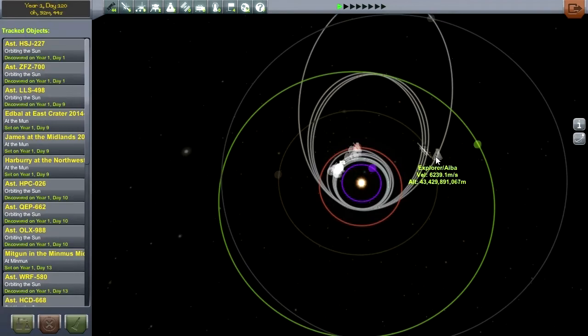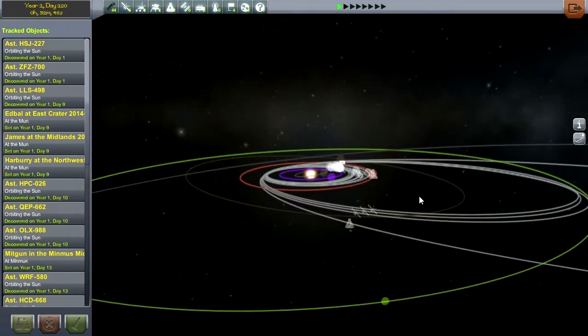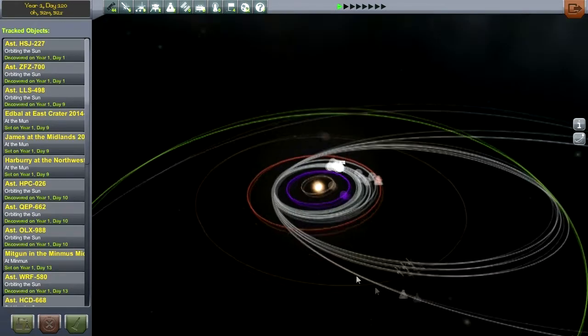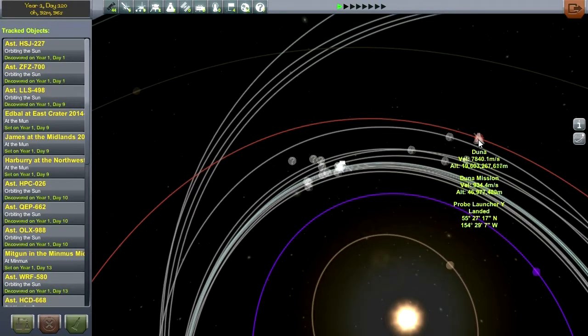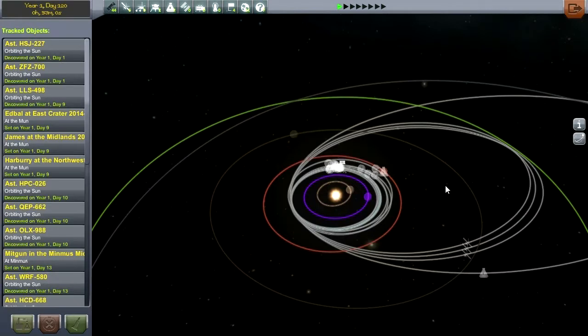Hello everyone and welcome back to my Asteroid Defense Series in Kerbal Space Program 0.23.5. In this episode we have quite a lot to do. We've got the plane changes for our four dual missions and then we need to get our Duna mission all nice and arranged, making sure that we've got it in a position so that we can send the lander to Ike as well as land on Duna itself.